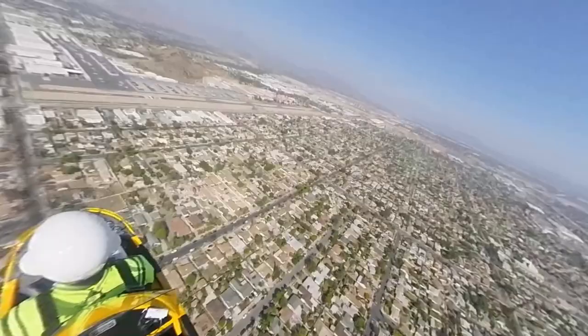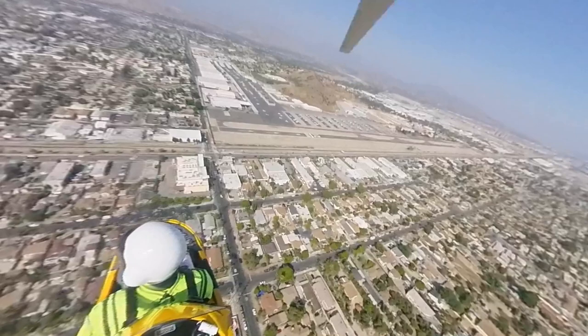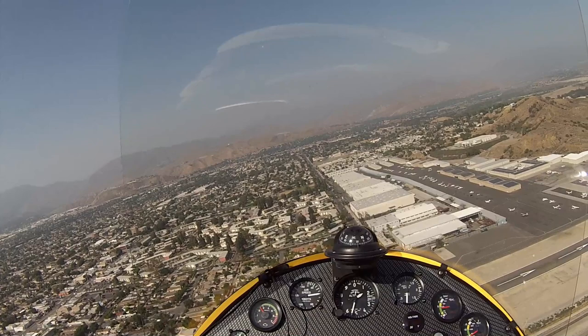Also, Whiteman would like to take a right downwind departure to Van Nuys on the go, 2-1-7-0-5. Cessna 705, copy all, on the go, right downwind, east of the 5. East of the 5, 2-1-7-0-5.